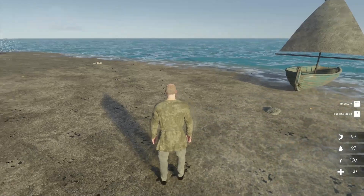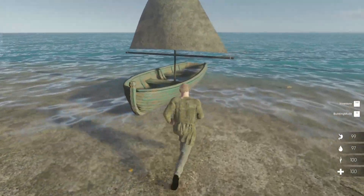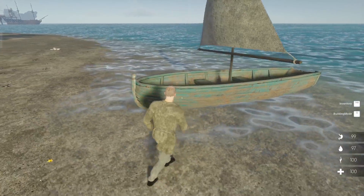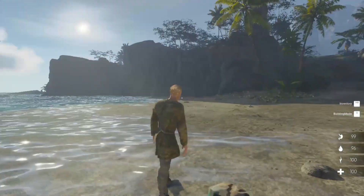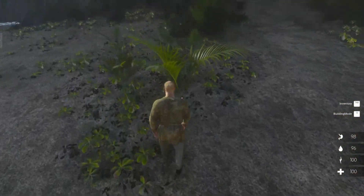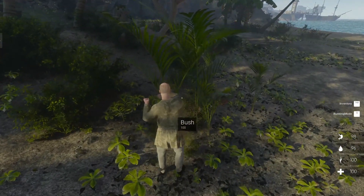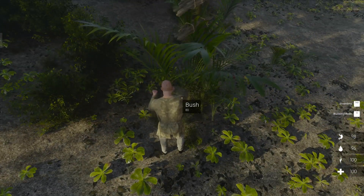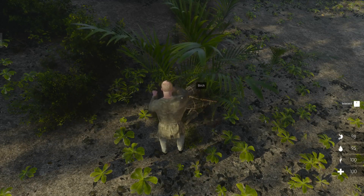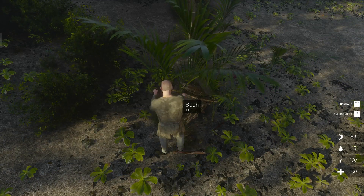There's a boat here - you can push it out into the water and it does move, but once it's in the water you can't get in it. I've had a little look around and seen a few bits and pieces, but first things first we're gonna knock the hell out of this bush and pick up some stuff. The game mechanics are pretty much the same.